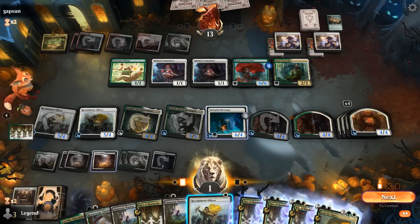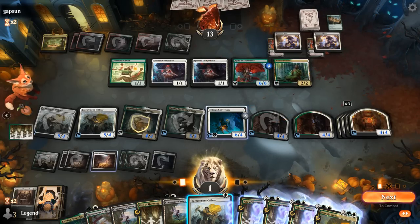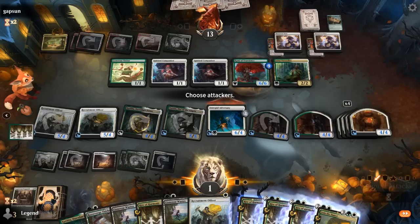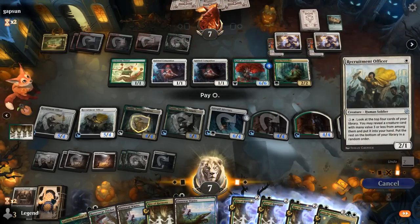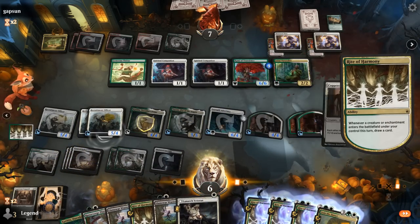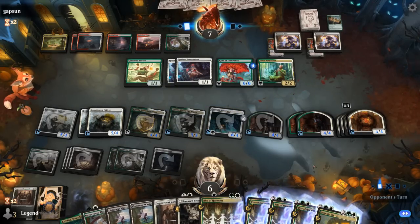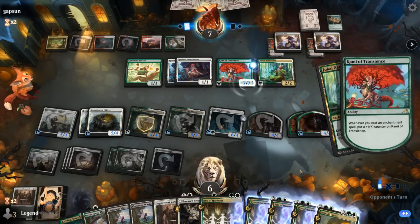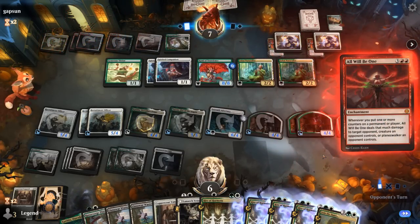I could play another Officer, but then I don't have a life linker back. I could also consider attacking with Adversary to gain some life back, even though it shrinks the team, and then still play Officer second main to draw. Pretty good turn overall — found our Veteran, a little late, but next turn we could combo off again with Rite of Harmony and a lot of mana. Naturalist is fine. Main concern now is removal on Adversary, and then a large enough Kami to trample over for the win. All Will Be One — pretty good combo with Kami of Transients if they have enchantments left.